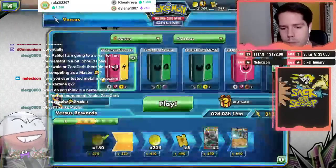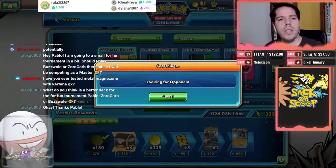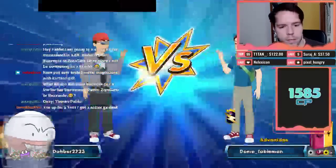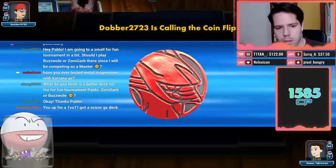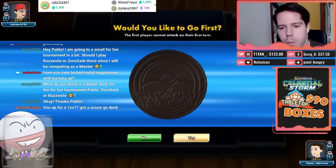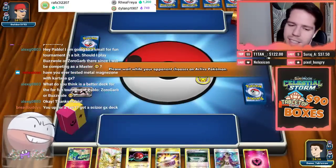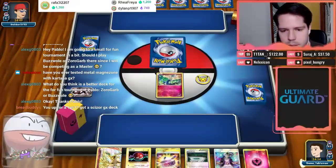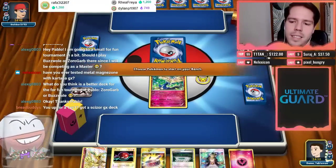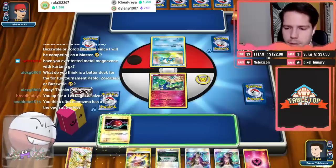One more game before we finish the stream. Electrode watching over us was very very good. I'd like to go first. We get a decent start — actually a stretch to call it decent. Going first, I don't need to bench the Voltorb yet. We're up against Greninja.